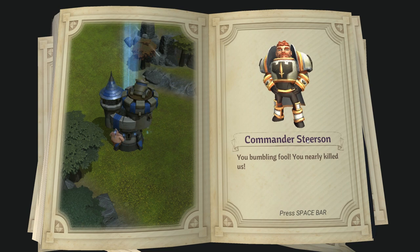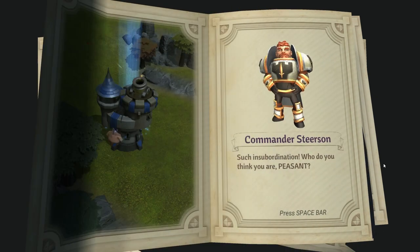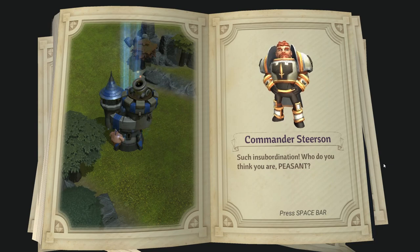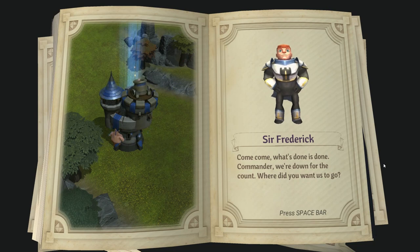There's a war camp right there. Commander Steerson, you bumbling fool, you nearly killed us. Hi, Mason York — if it weren't for your sticking your fat arm in front of your face, we wouldn't have crashed. Such insubordination. Who do you think you are, peasant? Wow, man. Disrespectful.